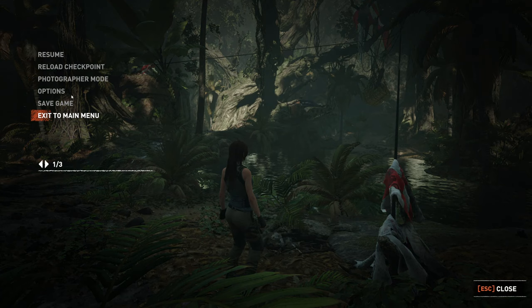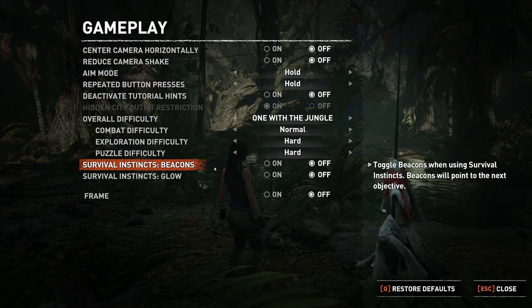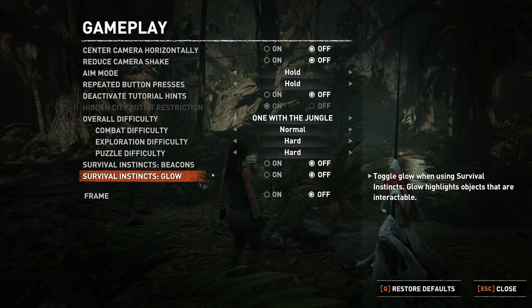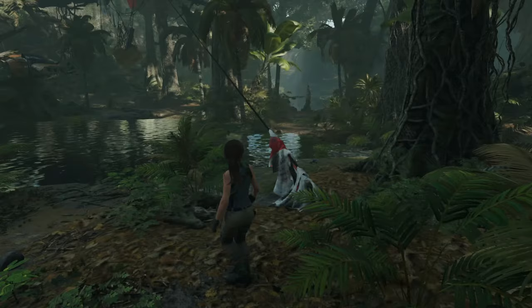Oh, we do have survivor instincts — I turned it on. We're going to turn survivor instincts off now. Beacons off and glow off. There was a forum thread where people were talking about this and they really praised playing the game this way. People did it in the other games as well — they just rebound the key somewhere far away on the keyboard. If you're playing on a controller, it's a lot harder to resist temptation.